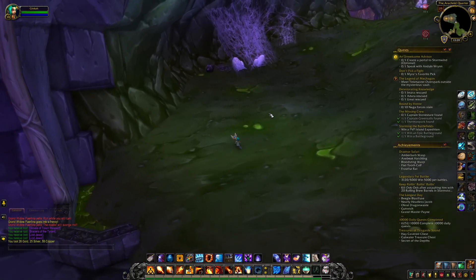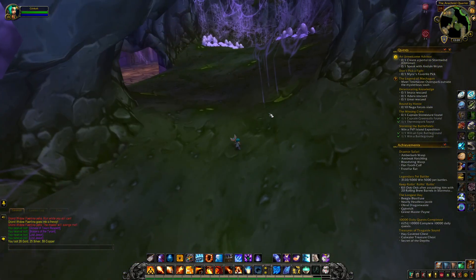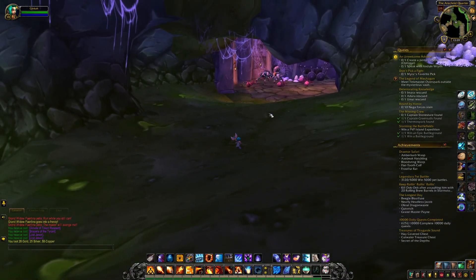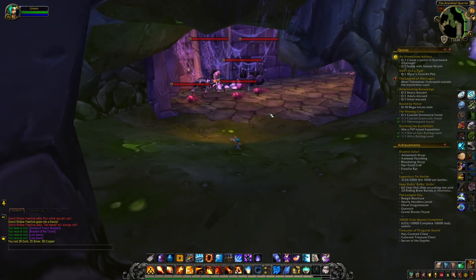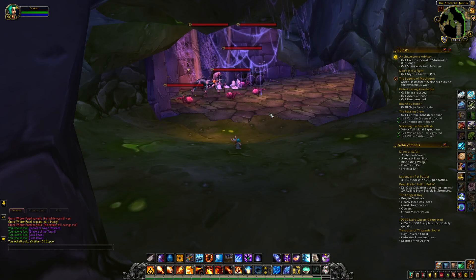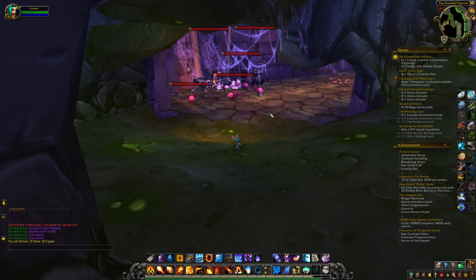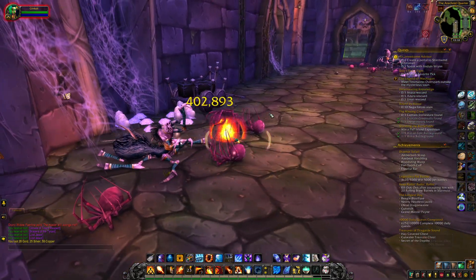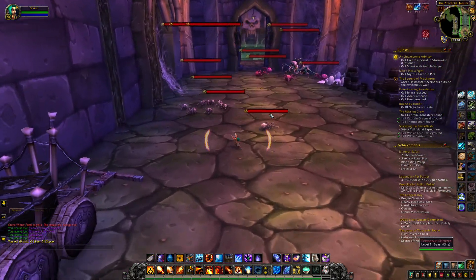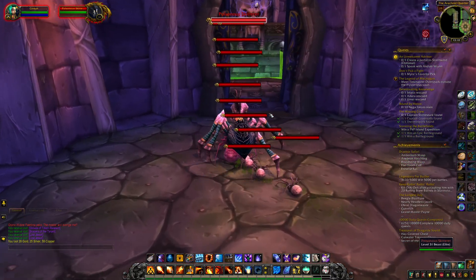Some suggested consumables: for Anub'Rekhan, FAPs or similar abilities are good, and Greater Nature Protection Potions are really important for this entire wing — there's a lot of nature damage from all the bosses and trash. Pre-pop GNPPs before every boss. Also bring health potions for Anub'Rekhan because of the impale knock-into-the-air ability. For Faerlina, GNPP is very important, and also a Greater Fire Protection Potion if you feel like you might have trouble getting out of the Rain of Fire quickly. Anti-venoms or Elixir of Poison Resistance are also recommended since she puts out poison volley.